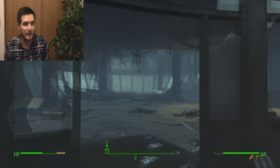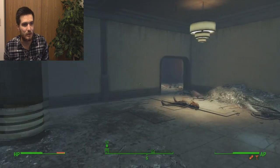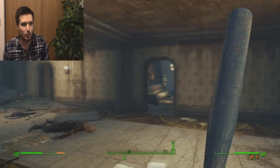Just head inside here. Just take the route that I'm taking, pretty much, guys. Then once you're inside the hotel, you just want to bust a right and you'll head through this open doorway and then head up these flight of stairs.